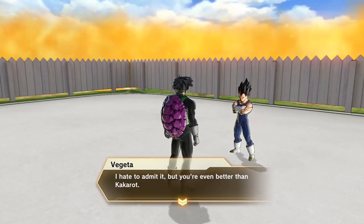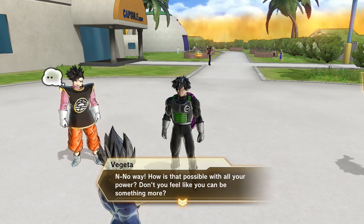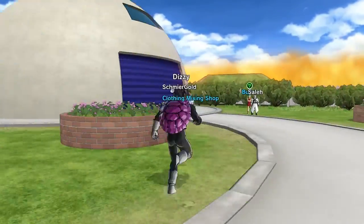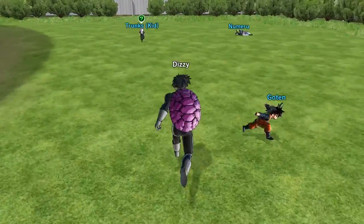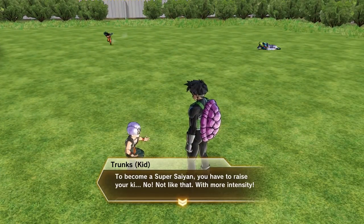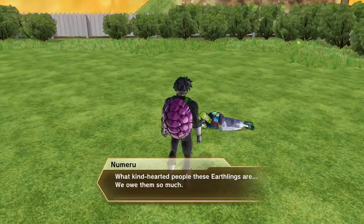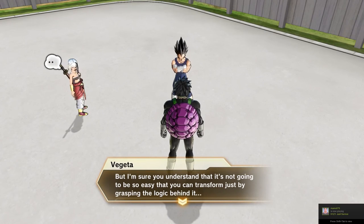Once you have that info, after you meet up with Vegeta when you're level 40 the second time, you talk to Vegeta — he trains you — then you go back and talk to him again, then you talk to Bulma, and then she asks you why, and then you talk to Trunks who also asks why, and then you talk to Vegeta again. That's where the Super Saiyan unlock happens.